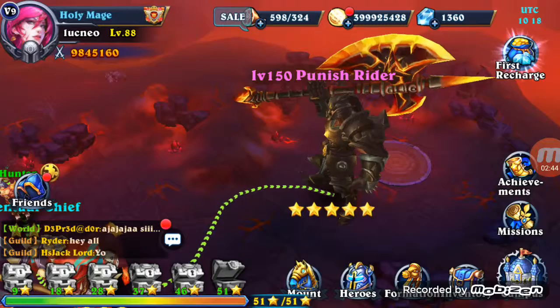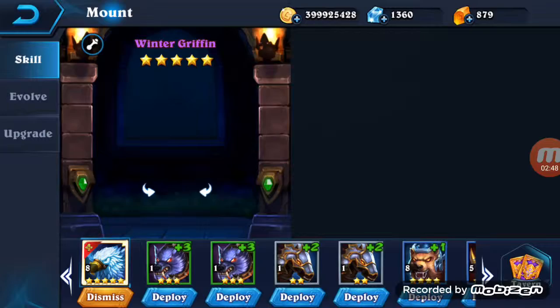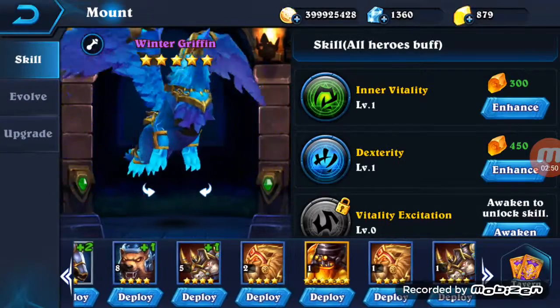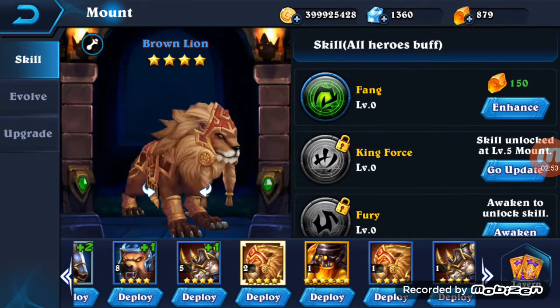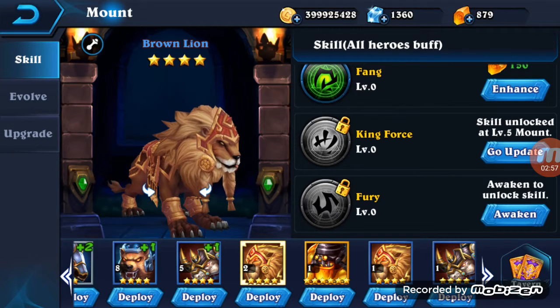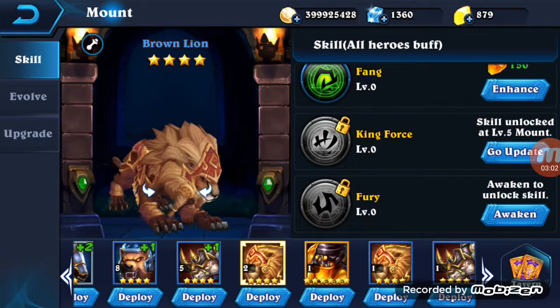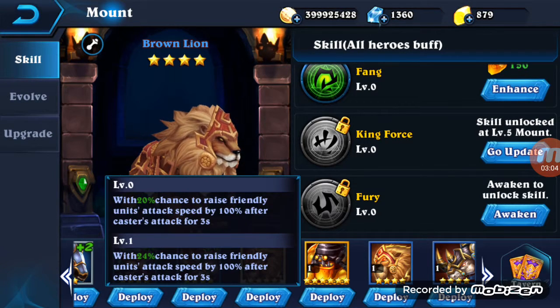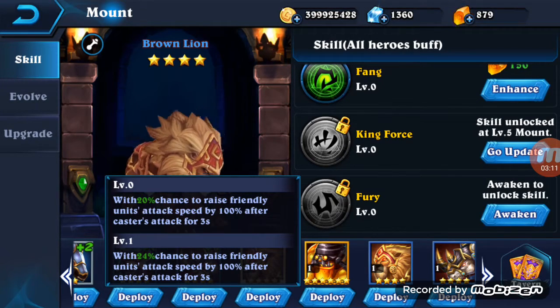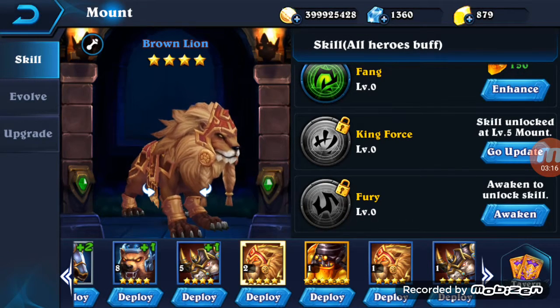Some people did it with three blood commanders but they had the lion mount. You can do it with three blood commanders — it's faster and a sure thing — but you need to have the brown lion or another mount with the chance to raise friendly units' attack speed.